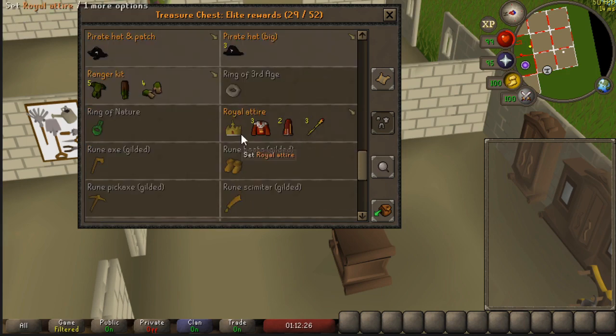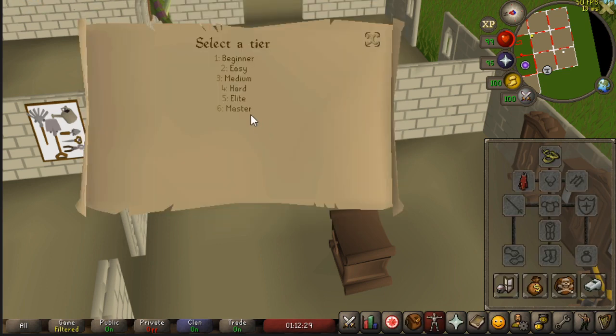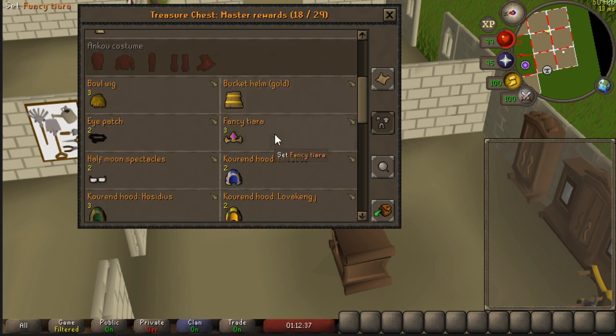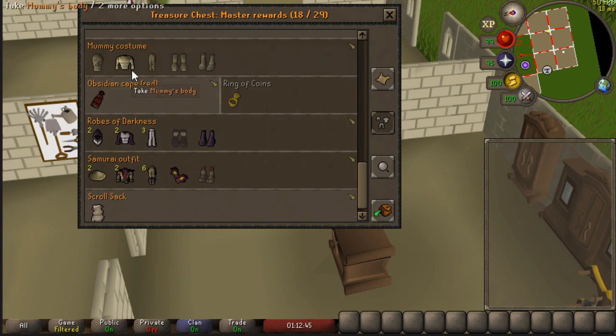I still need the royal crown. And for the master clues, of course I have the bloodhands. The bucket helm G is not on the collection log — it's also super rare. The only mummy piece I have was from a lucky imp, which is super lucky. And that's about it for the clues.